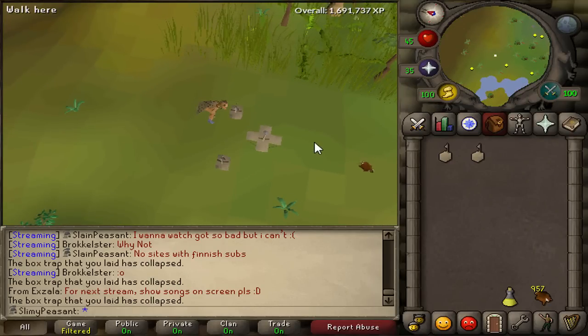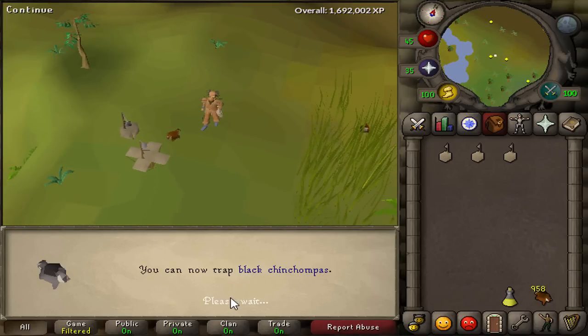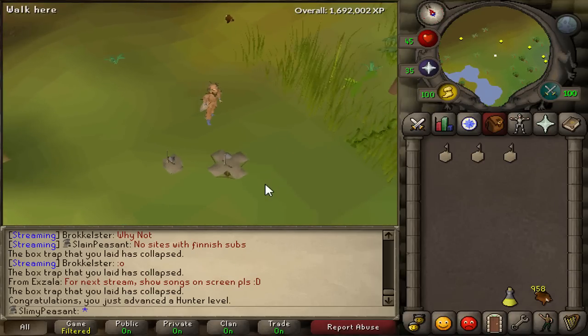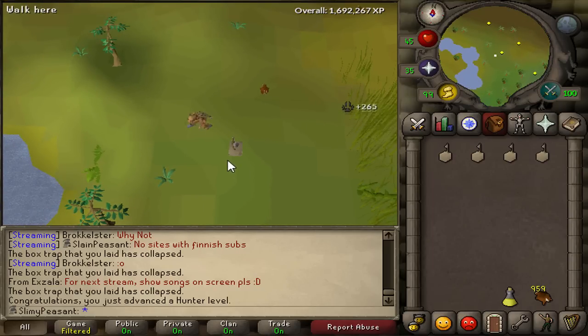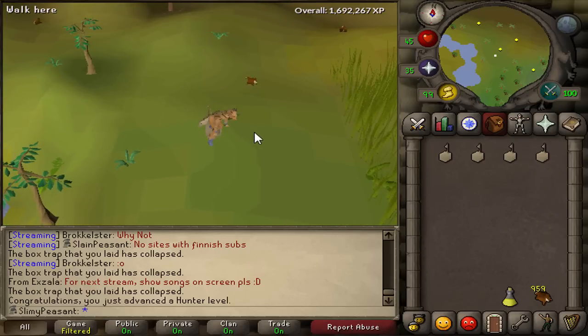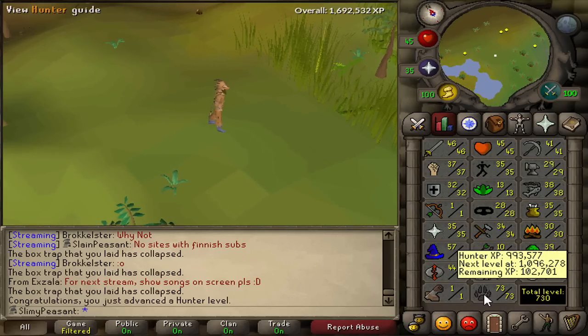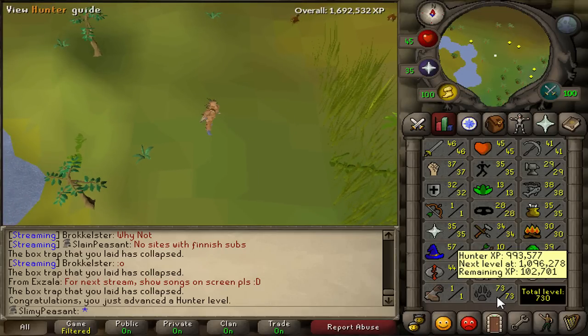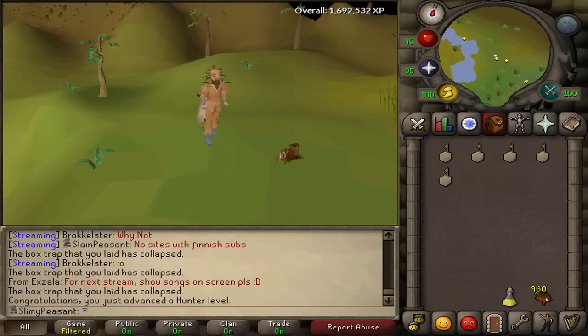Time for level 73 Hunter! I can now trap black chin chompers, which I'm probably going to do when I hit 80. I'll stay here till 80 and then go to black chin chompers and just stay there till 99. 960 chins in total, 73 Hunter, 993k Hunter XP - very close to one mil. Pretty awesome, 10 levels to go until I get the dragon implings.